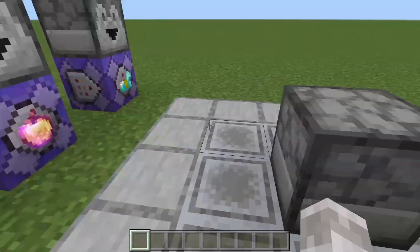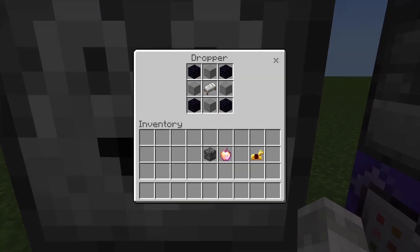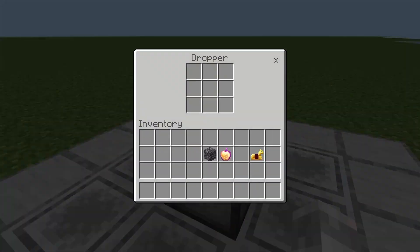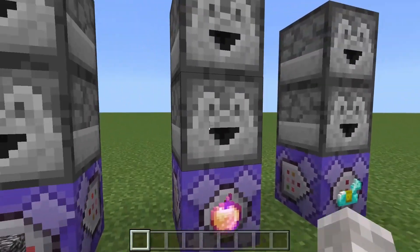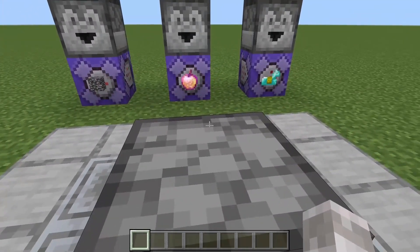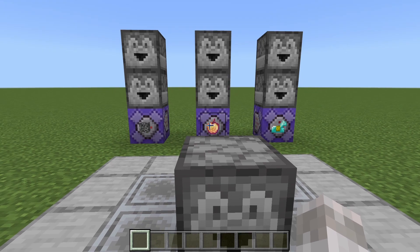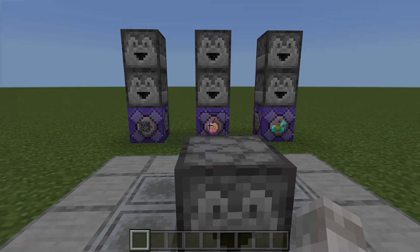Basically, what this is doing is just testing to make sure that if this block — the dispenser above the command block — is equal to what's in the crafting one, then it will give you what's in the top one. So that's basically all it is doing to make this work. If you haven't got the new execute command yet and you want to do custom crafting in Minecraft, check out the video on screen. I'll see you over there right now.